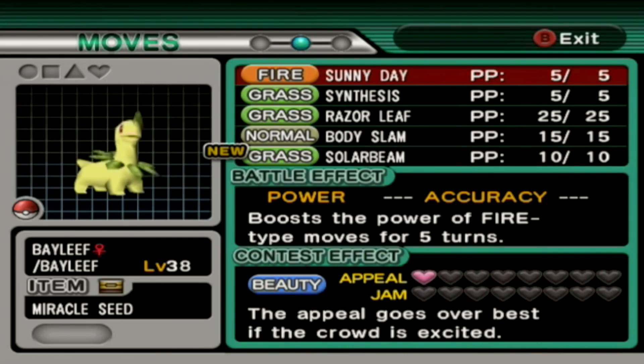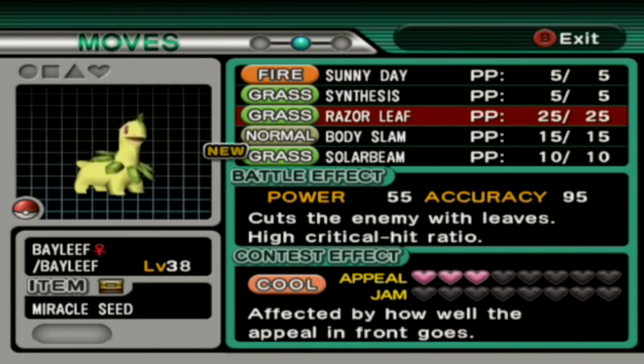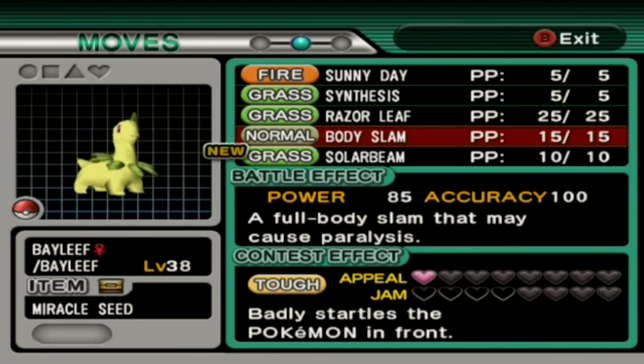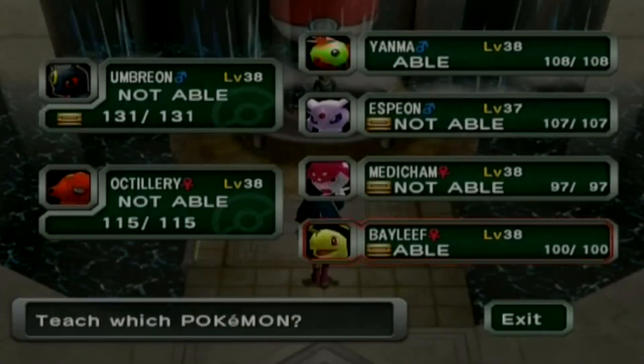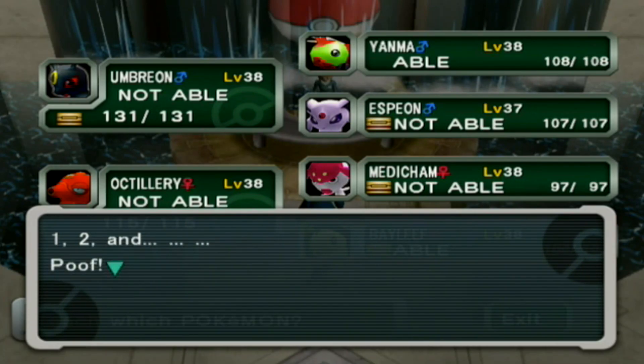We're going to get rid of Razor Leaf, which is a shame since it could hit both opponents at once, but in exchange we have one of the most powerful Grass attacks — Solar Beam is actually the most powerful Grass attack. Hopefully I don't regret getting rid of Razor Leaf.